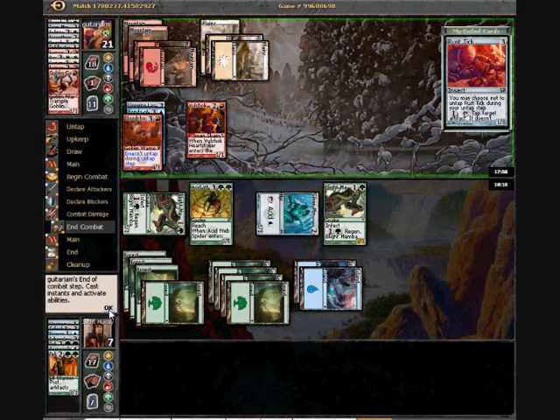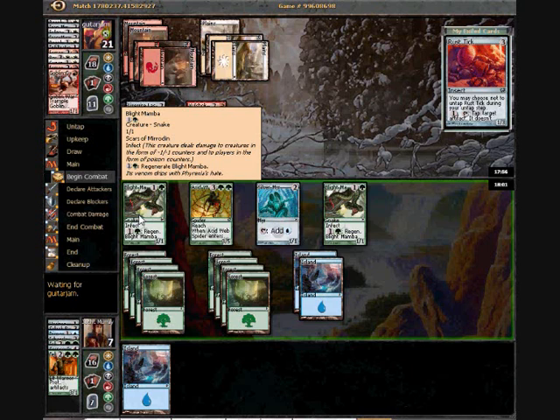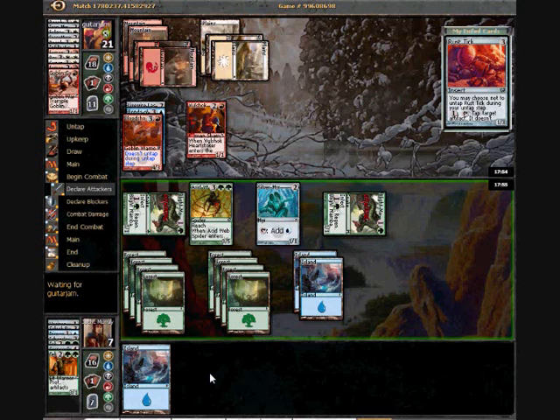I guess he's actually seen most of my poison guys. At this point he knows he can just chump with his Bloodshot Trainee three times, which is probably more useful for him than shooting something once, then making me regenerate, and then not being able to shoot anything ever again with it.